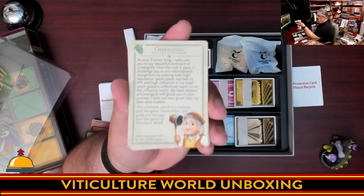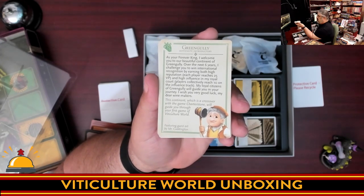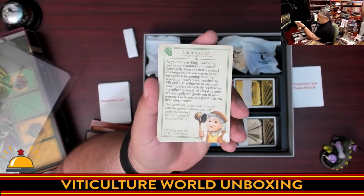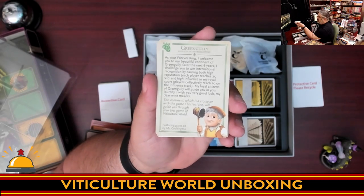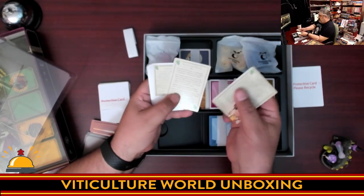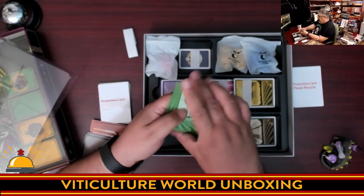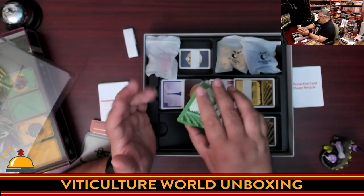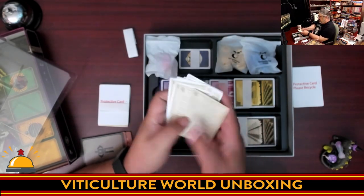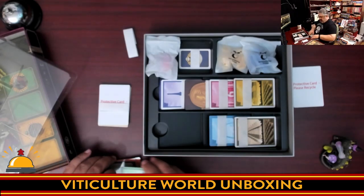What I thought was really interesting and kind of blew me away is that people might recognize the art style from another Stonemaier game. It looks like Jamie's games may all exist in the same world — it says Azure Forever King at the beginning. That's a really cool tie-in to Charterstone. So you have a bunch of cards that go through how to play it, how to use it, what's going on. This is the introductory version — one of the worlds you can visit is Green Gully with its airships, obviously inspired by Charterstone.